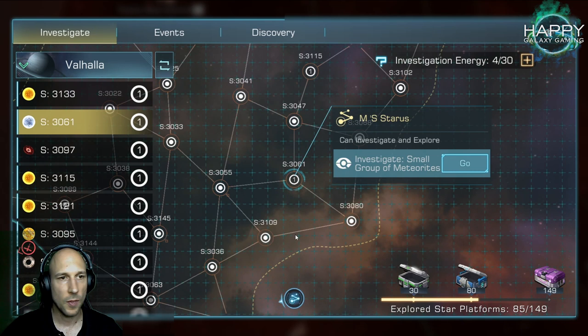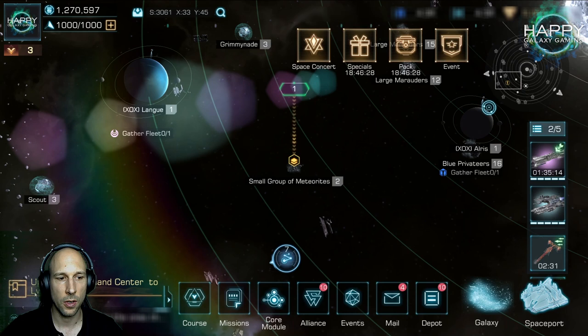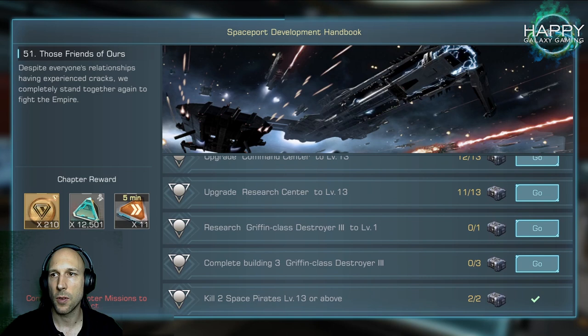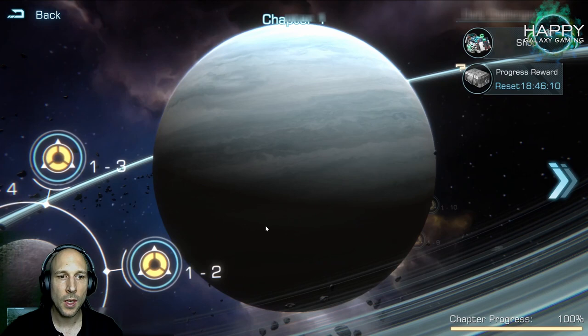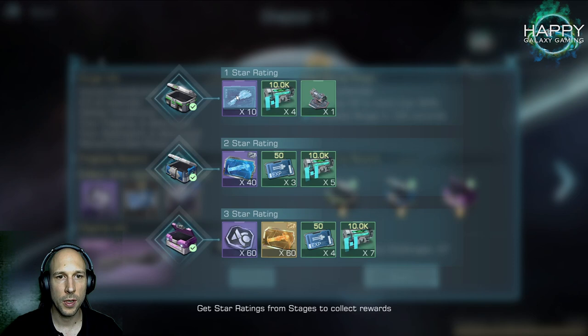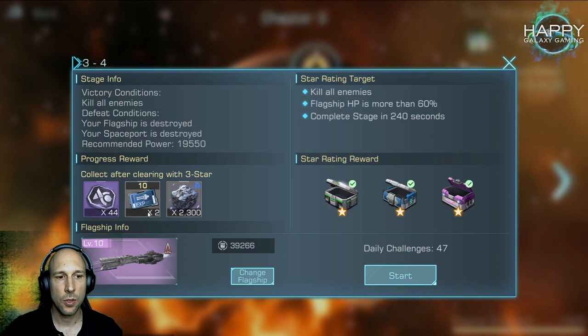Send your fleet out for investigation to explore new systems and don't let that energy go to waste. You also need this for your main global missions. Now, the most important thing: do the campaign and push it as fast as possible. In the early levels you get a lot of Hercules blueprints — nearly every level rewards these blueprints.